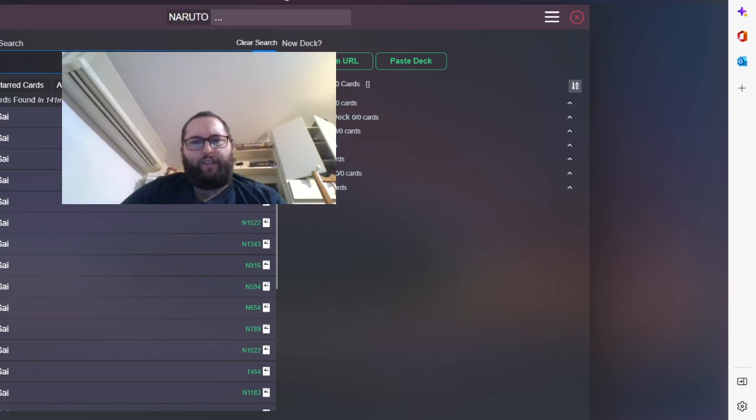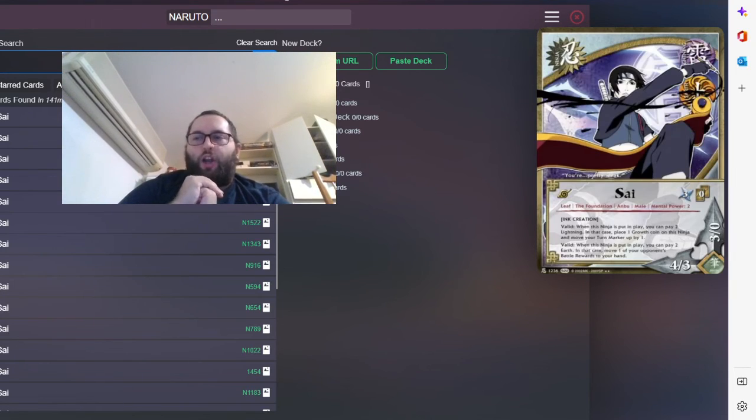Sai — we play him for the colors Lightning and Earth, which are quite strong. He has two really good effects. The first is a put-in-play effect: you can pay two Lightning to place a roll coin on this ninja and move your turn marker up by one — so instead of being turn three you end up at turn four, and this ninja becomes five-four instead of four-three. With Zetsu Army, this ninja becomes six-five, which is crazy. The second valid effect: when this ninja is put in play, you can pay two Arts to move one of your open-end battle rewards to your end — so your Student and Sensei played earlier was basically free.